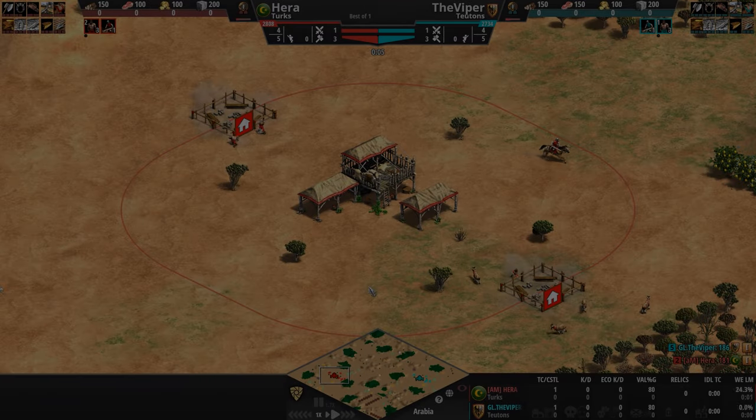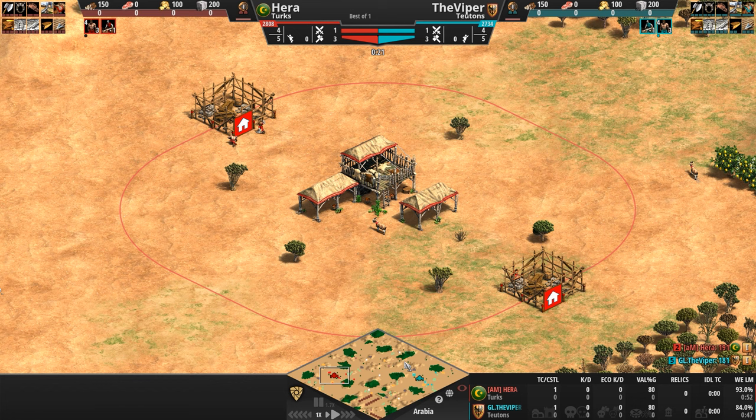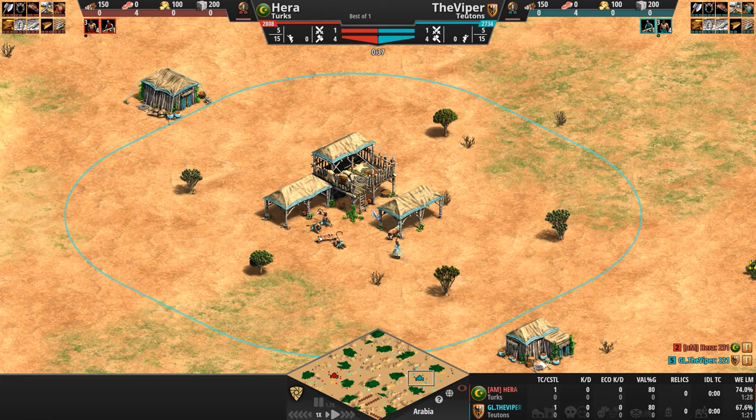Hello everyone and welcome to another high elo game of Age of Empires. Today, two of the most powerful civs in the game — one designed to blow you to pieces from afar, the other to get right up in your grill — fall under the control of two of the best players in the game, as Hera playing as the Turks in red gets ready to take on the Viper playing as the Teutons in Teal.